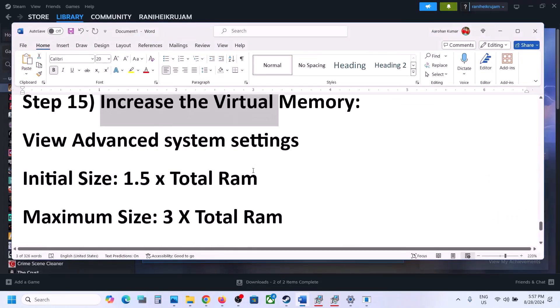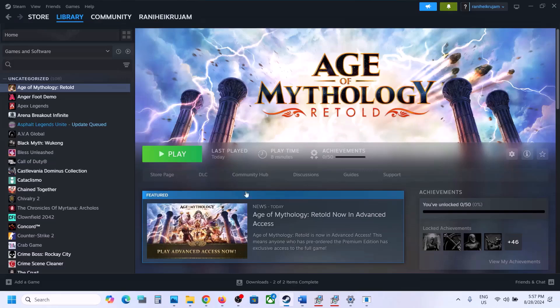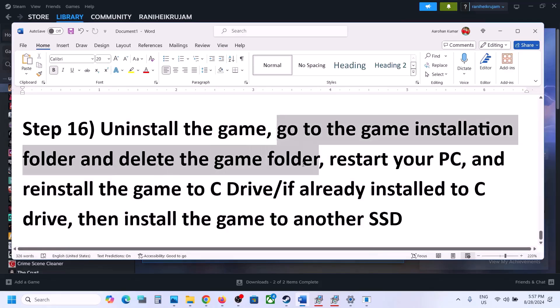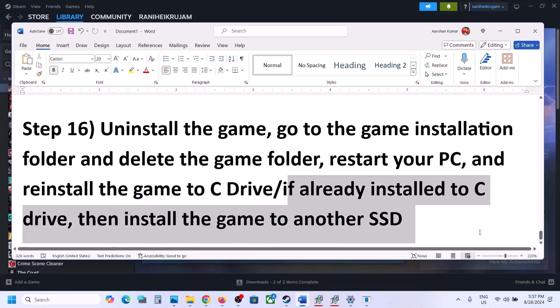The next step is to uninstall and reinstall the game if nothing else has worked. Right-click on the game, select Manage, then click Uninstall. After uninstalling, go to the game installation folder and delete the game folder. Restart your computer, then install the game to the C drive. If it was on the D or E drive, try installing to C drive. If already on C drive, try installing to another SSD.